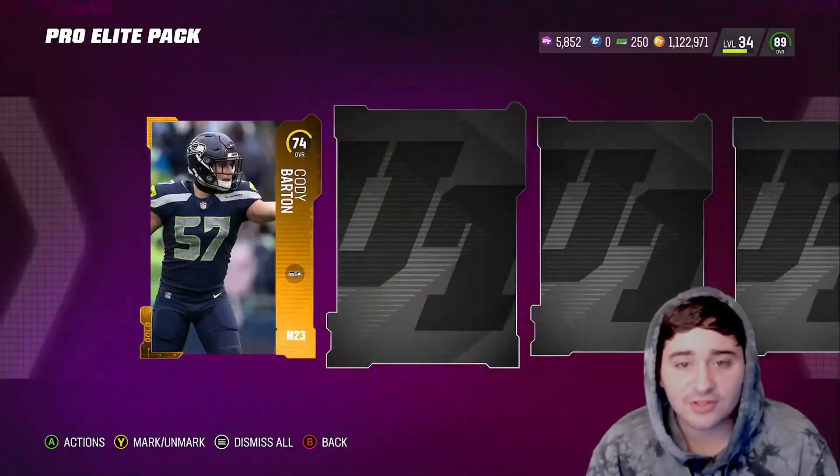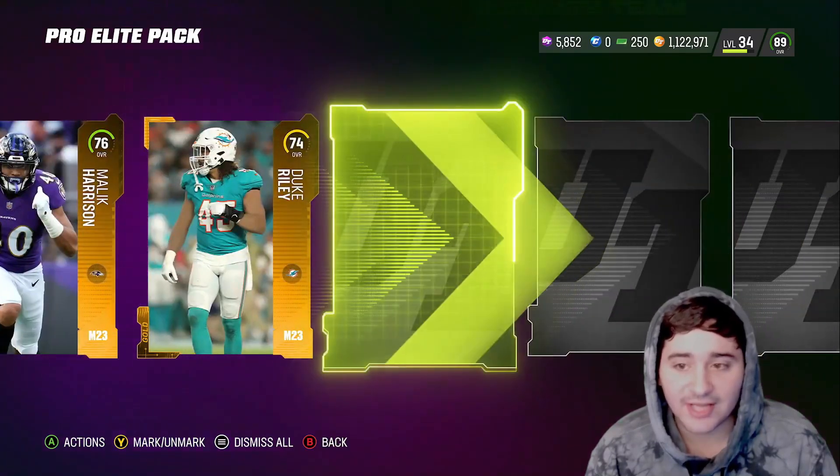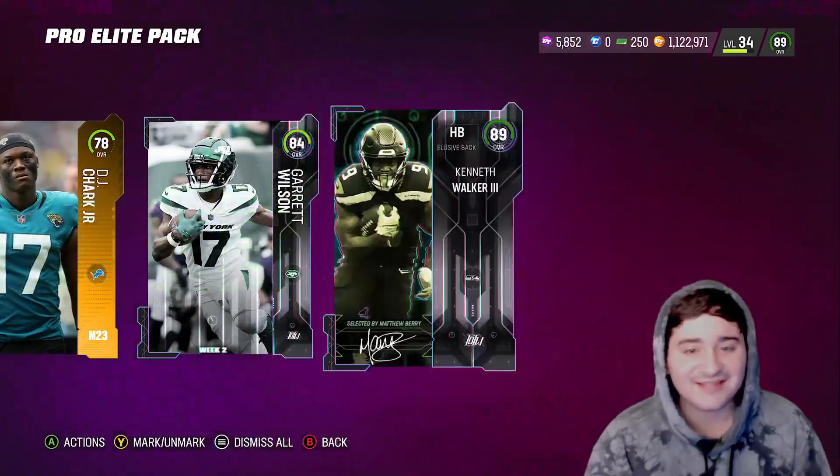Here we go, Gold to start us off in the second pack. Our last two Elites are Team of the Week — 84 Garrett Wilson Team of the Week, and 89 Kenneth Walker.